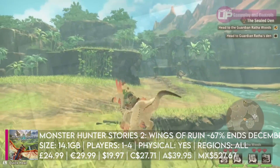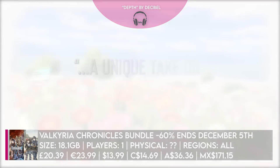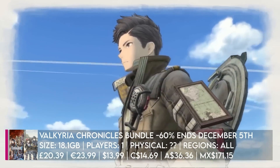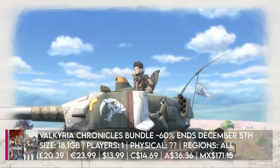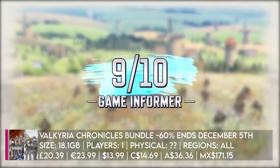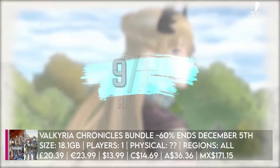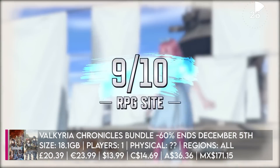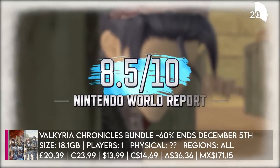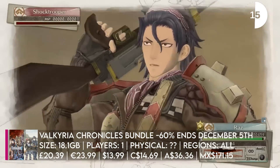On to a brilliant series — we've got the Valkyria Chronicles double pack, which includes the base game Valkyria Chronicles and Valkyria Chronicles 4. Two of the most interesting tactical turn-based RPGs on Switch. It's a very different take on that style of gameplay — the engine is partway between real-time and turn-based, with a beautiful watercolour art style and a really nice JRPG story tying a huge battle campaign together. I think many people have passed them by thinking they don't like tactical turn-based combat, but I would highly recommend checking them out, especially at this much reduced price.